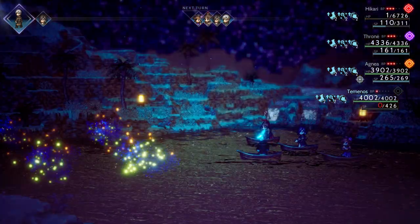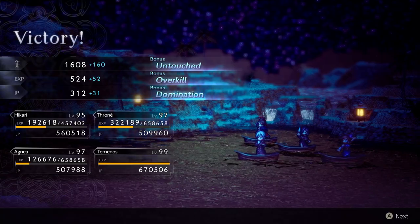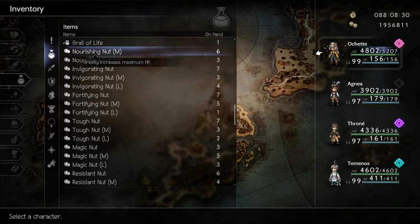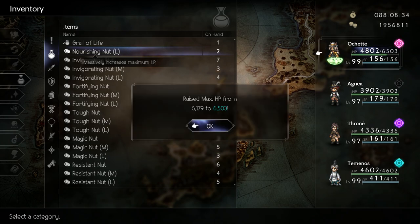Now that farming nuts is out of the way, let's go over how to properly spread your nuts between all of your characters. You kind of have 2 different options. The first is giving all of your nuts to your favorite character. In a separate save file, I gave all of my nuts to Chet because she's simply my favorite character.